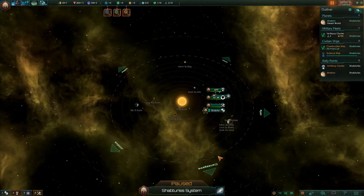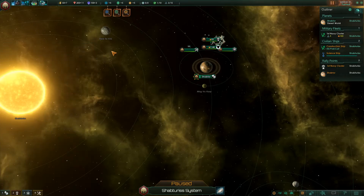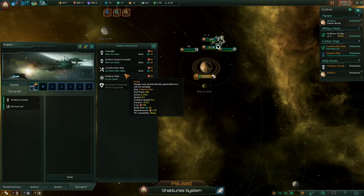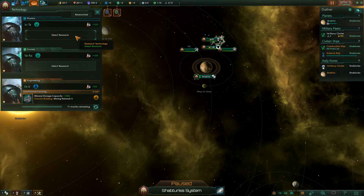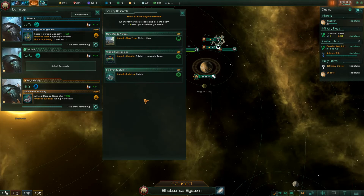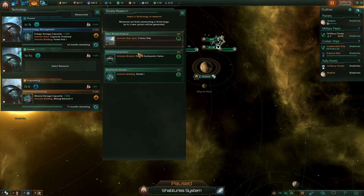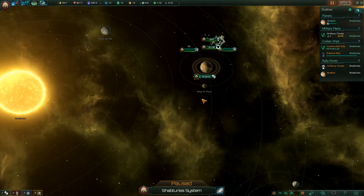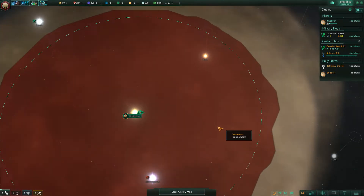My empire is using warp. We like deserts, so I'm going to be going out for deserts. I've got a science ship running around doing surveying, and we're going to pop out two more science ships because I want to get out there quickly. We'll do mining networks for resources and power hubs. I have no influence modifiers, so colony ship it is. We are ready to start going.